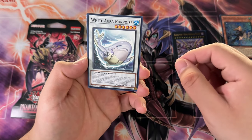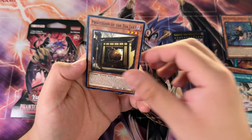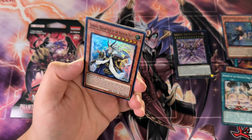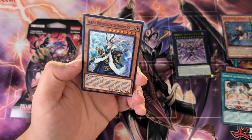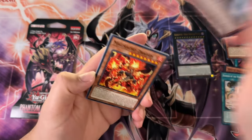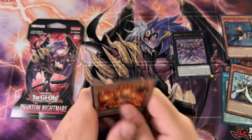Master of Ham, White Aura Porpoise, Tea Jar — I just ruined that one. Another Voiceless Voice card. I think this is a one-of though from a lot of the deck profiles I've seen — people are not really using that guy.